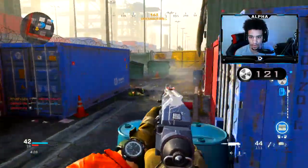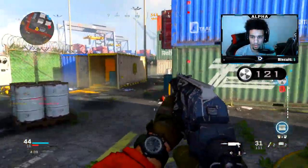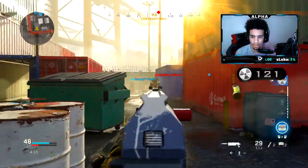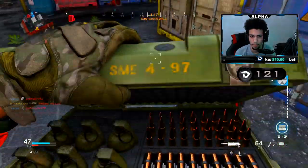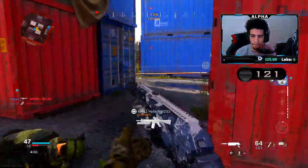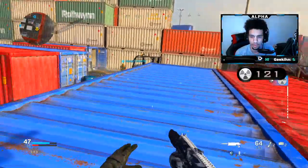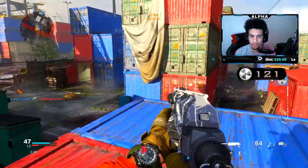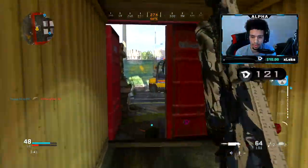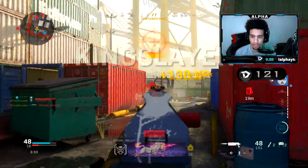Are we still going off? These kids are just AFK though. I don't know if I'm playing against real people — there's only three kids. I wish you could just run over them. Why did they change that? Where are they? Oh, they're all in there. That kid's still AFK.